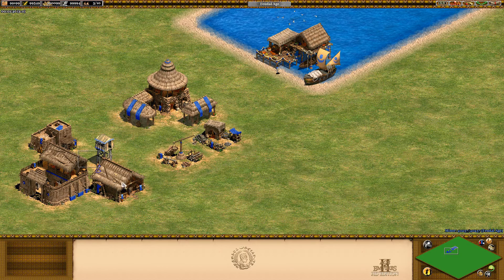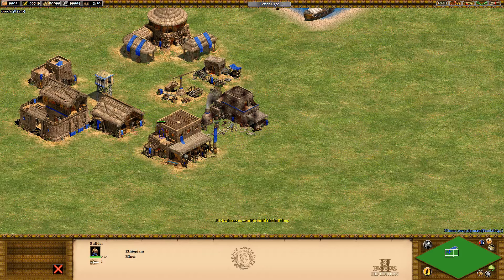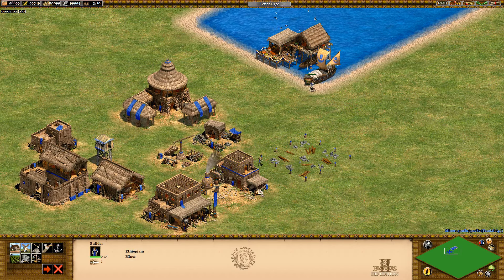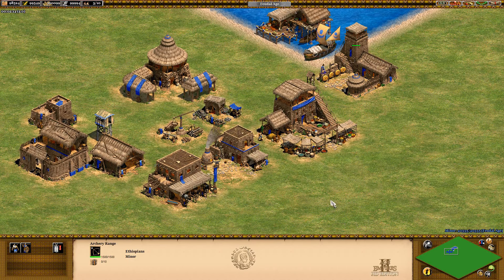If I quickly build stables, blacksmith, let's put a market in as well, and bring you down and you can see the archery range. So you can see what all of these buildings look like - it's pretty damn good artwork.